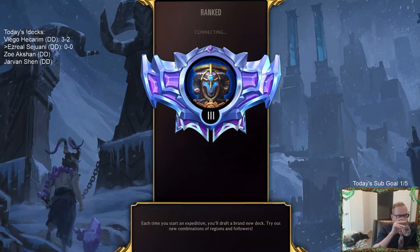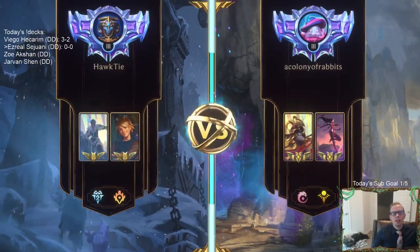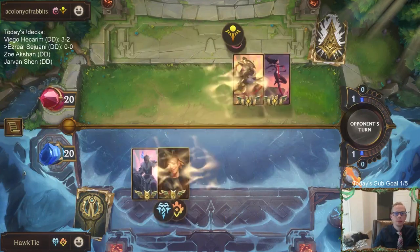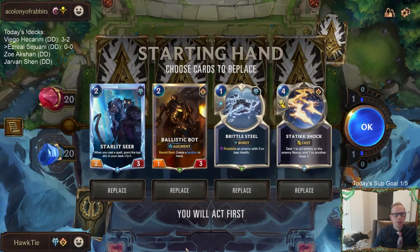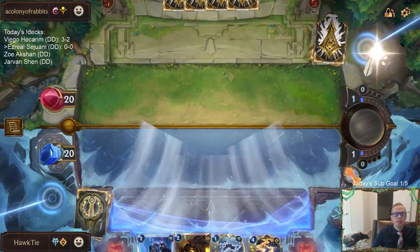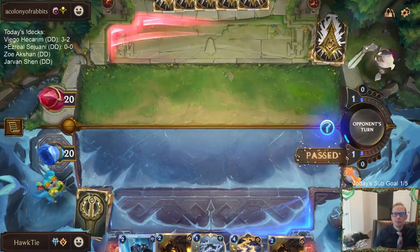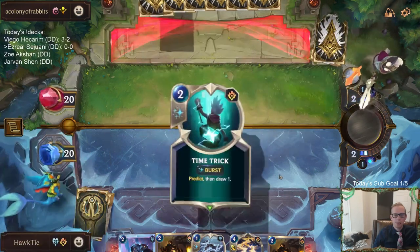Ezreal, Sejuani. Our opponent is Aurelia Azir. This looks like a really good hand — love having the two two-drops, love the Brittle Steel to go along with them to block. Static Shock seems like it could be a really good spell if they have things like Green Glade duos. This hand looks ideal right now.